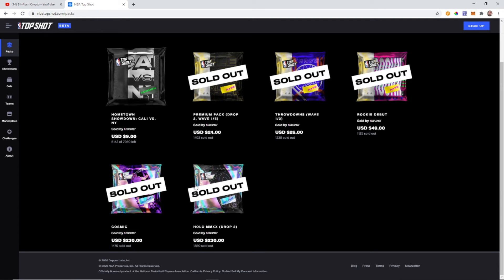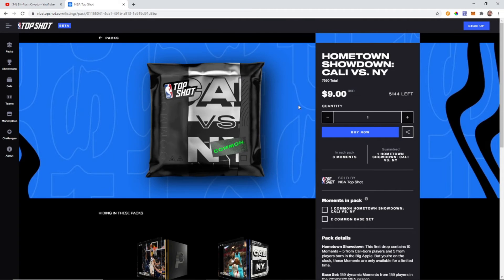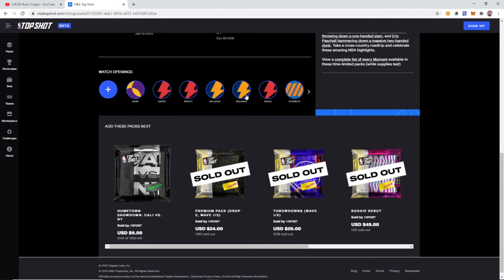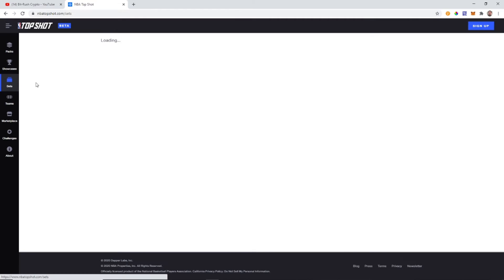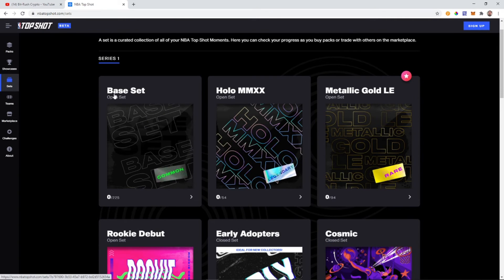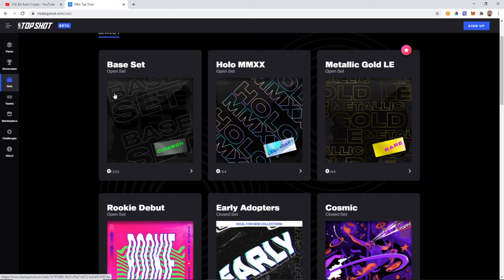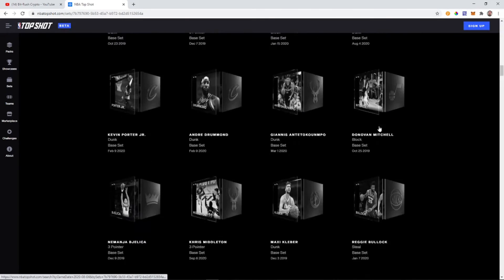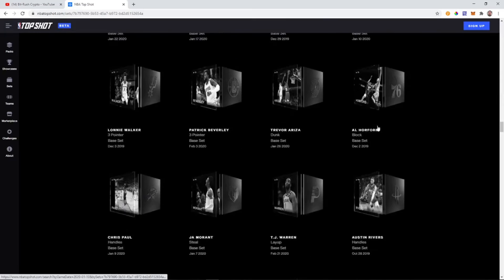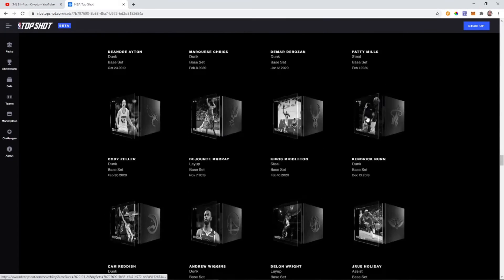All these different packs are valued at different amounts based on what's in them, just like a normal pack — you have holo packs, regular packs, boxes, and things like that. You'll be able to get better packs for more money. I believe they are doing cases and boxes where it's like 10 packs or whatever. Essentially you pick a pack, it gives you some ideas of what might be in there. Then we come down to sets — this is the collector's area. You can see these are all the commons, and they're all blacked out right now because I don't have any.